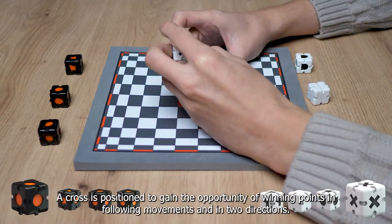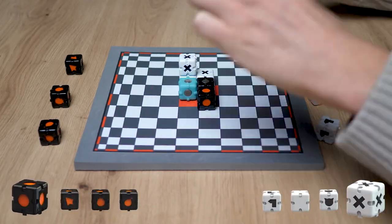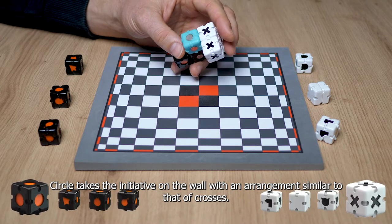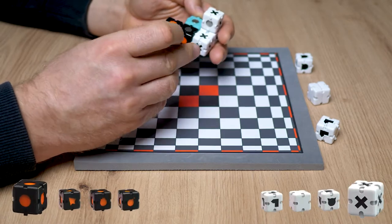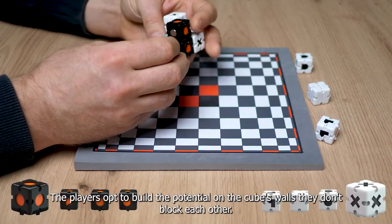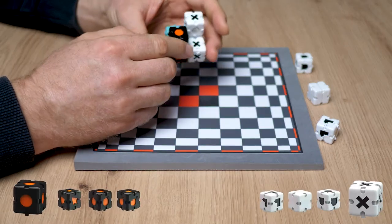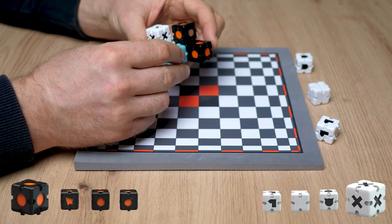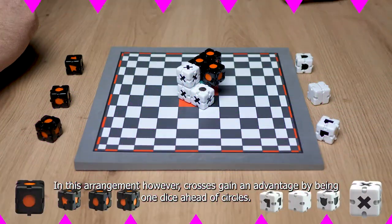Crosses are positioned to gain the opportunity of winning points in the following movement in two directions. Circle takes the initiative on the wall with an arrangement similar to that of crosses. Both players opt to build potential on the cube's wall — they don't block each other. However, crosses gain an advantage by being one dice ahead of circles.